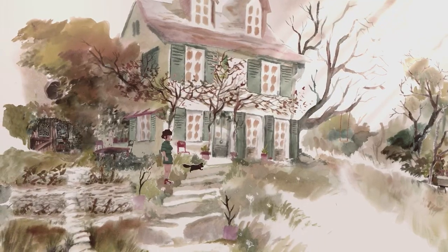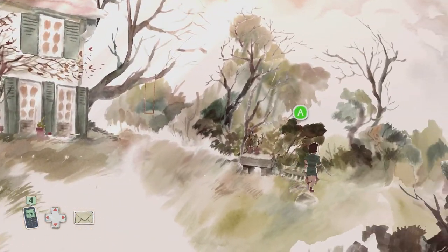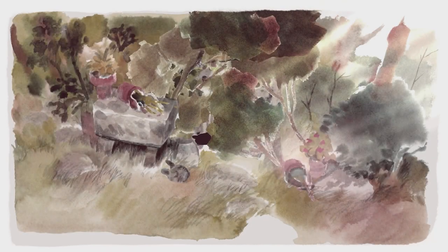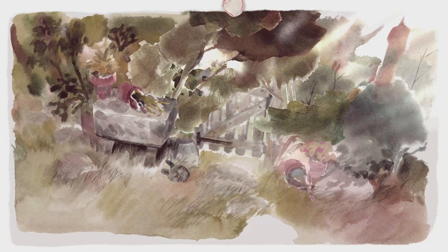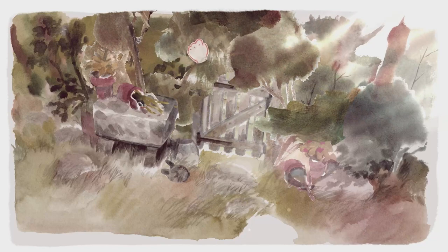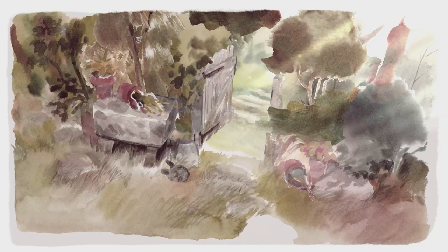Chapter 3: we're going to start by following the cat. Head across the front garden to the right hand side where the gate is. It's been overgrown with some bushes, so interact with the bushes to move them out of the way. Once you've moved those bushes, press A on the gate and push forward to open it.